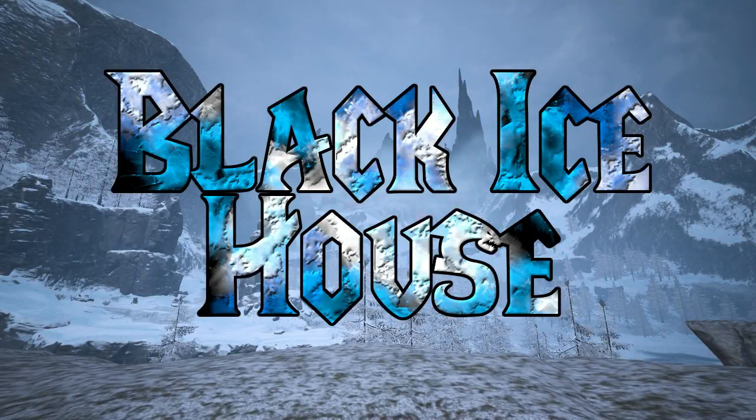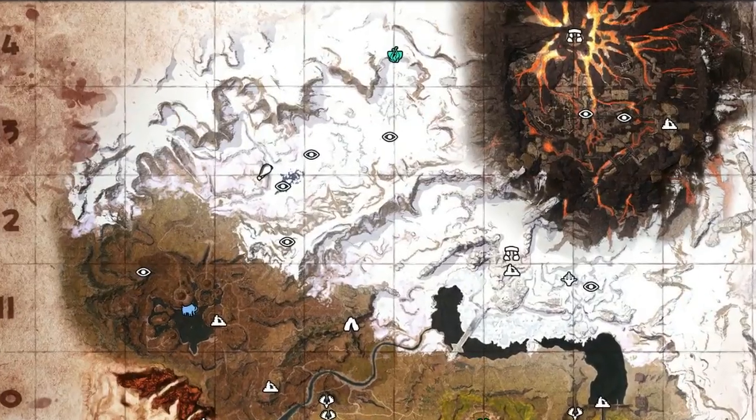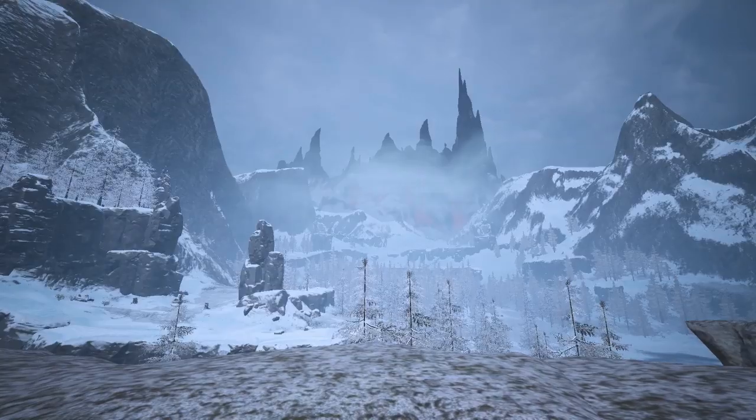Hey guys and welcome back to another Conexols video. Today we are in the frozen north of the Exiled Lands, on a hill just west of Islet Lake, building a black ice house.